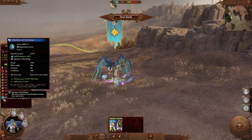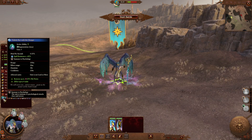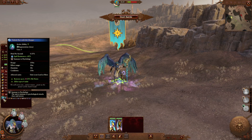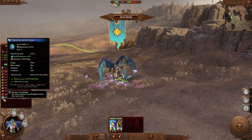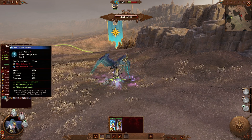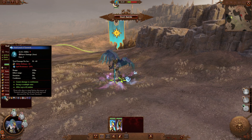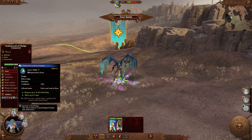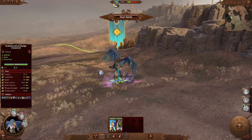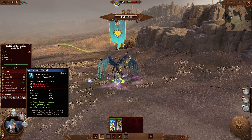Exalted Lords of Change have been given two new abilities. The first is Unholy Pact with a Changer, which acts as an area of effect heal — right now there are no heals for Tzeentch so this is going to help out quite well. It also gives immune to psychology and some extra spell resistance. The second ability is Soul Leech of Tzeentch, which is a direct damage spell. These are ability spells so they don't cost Winds of Magic. It does damage and also debuffs enemies by reducing melee defense and spell resistance, so if you cast this and then focus fire some spells, things are going to go quite well.